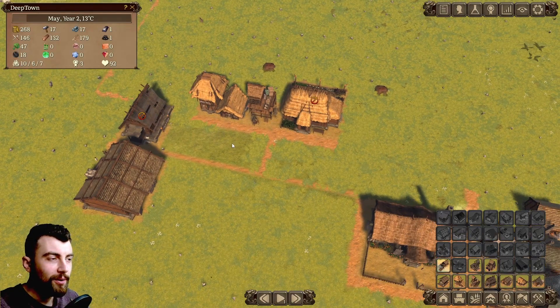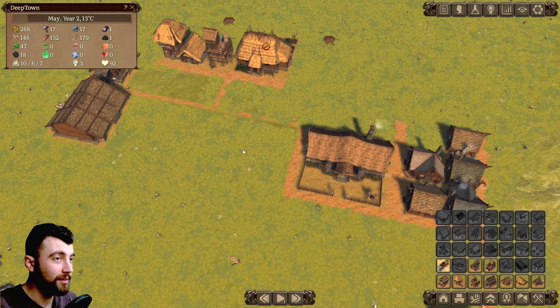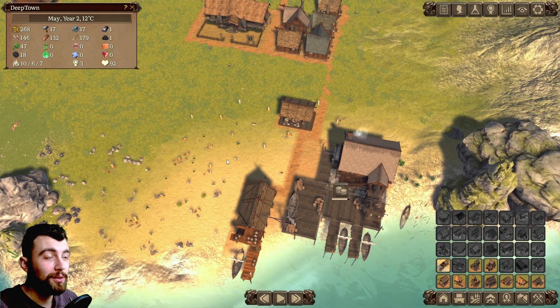What we need now are workers — we need a lot of workers. This is the most expensive resource in the game, as far as I can tell so far. The game does a good job at making you feel poor, is what I've noticed.